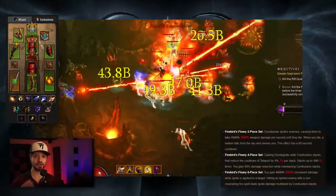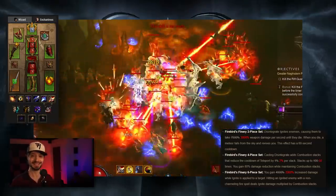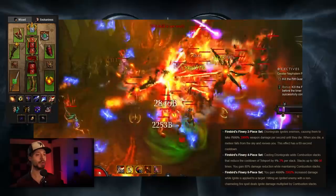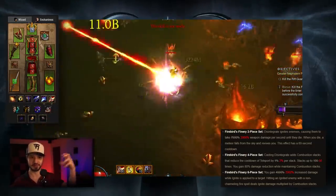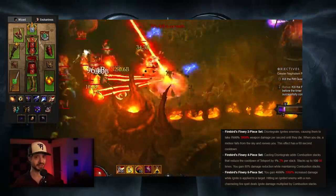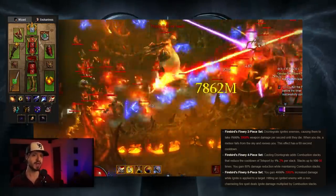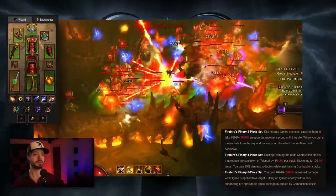This build revolves around the revamped Firebird set. The two-piece bonus: Disintegrate ignites enemies, causing them to take 3,000% weapon damage per second until they die. When you die, a Meteor falls from the sky and revives you once per 60 seconds. Now, that 3,000% weapon damage might be buffed by the time Season 23 releases.